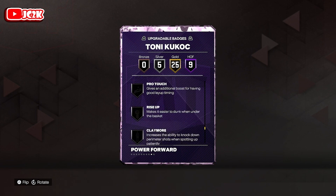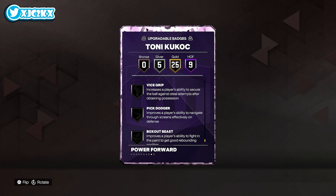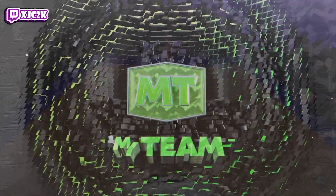For badges I would add to Kukoc, I'd probably focus on Rise Up and Claymore, as well as Break Starter, Unpluckable, and Pick Dodger or Vice Grip to finish off the card — probably go Pick Dodger for him. I think he's gonna be pretty good. I like the fact that he's 6-10 at small forward.